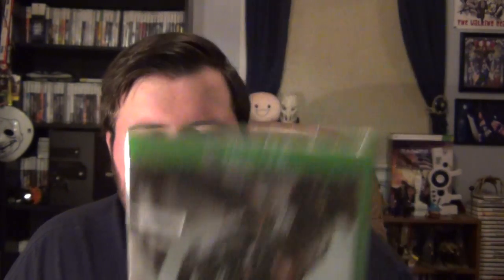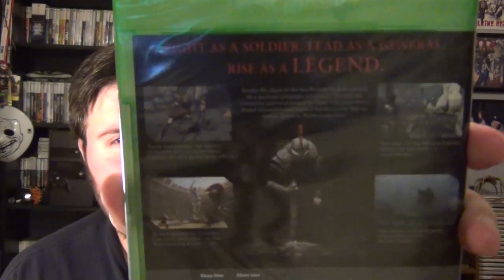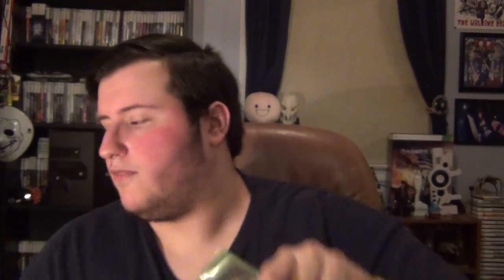So here's the front — you've got Marius, the main character. Here's the back: 'Fight as a soldier, lead as a general, rise as a legend.' And here is the side: Rise: Son of Rome.